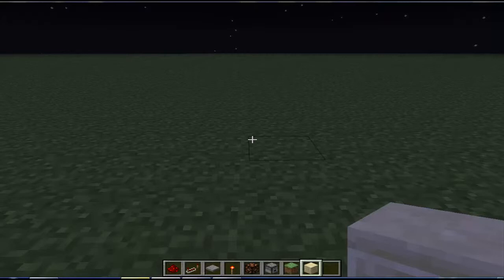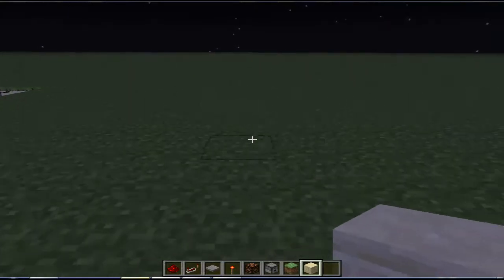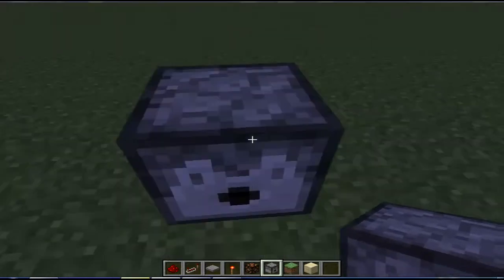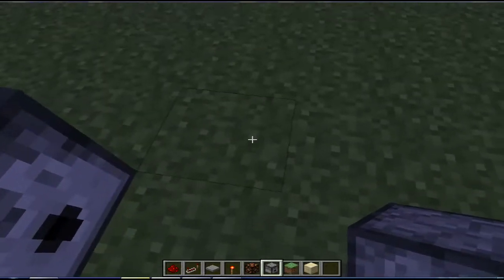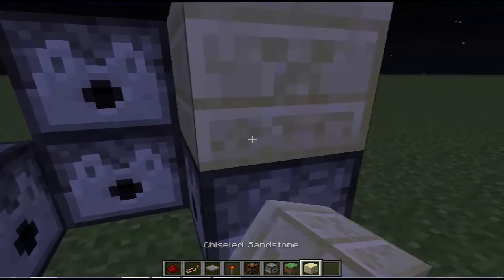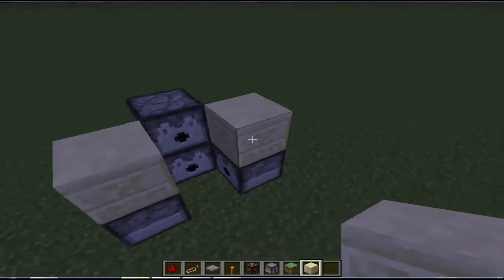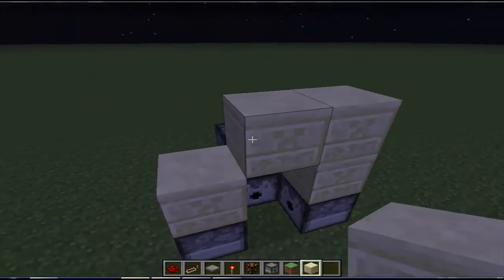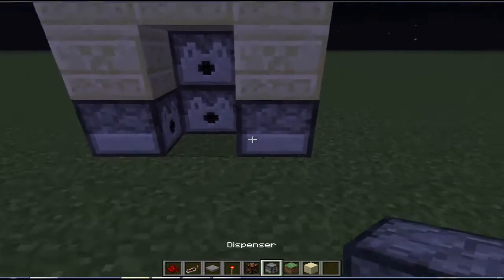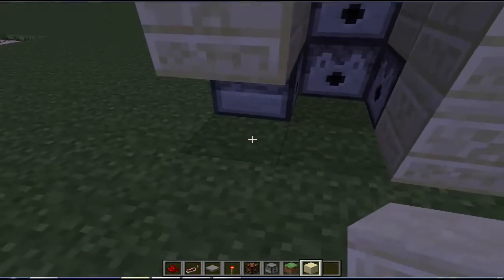Preferably it would be the block your wall is made out of, because it just wouldn't look really nice without it. So what you want to do is put a dispenser here, here, here, and here. Now put your block on top of these two dispensers to make a doorway sort of shape. You don't have to cover these up but you can if you want, because they don't look so good.